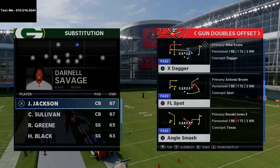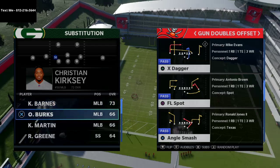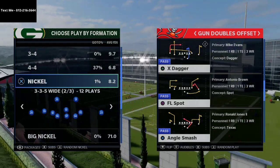The Nickel 335 Wide is going to be effective against all kinds of things your opponent might do. For example, they might try to run the ball against you, and the 335 Wide is one of the best run defenses in Madden 21, so you're able to get the best personnel sets here.